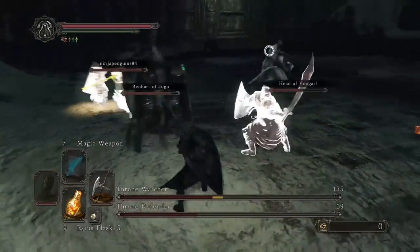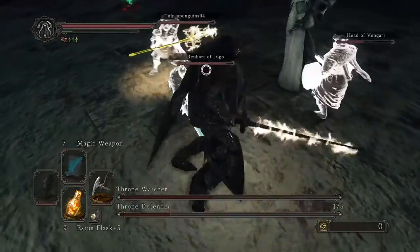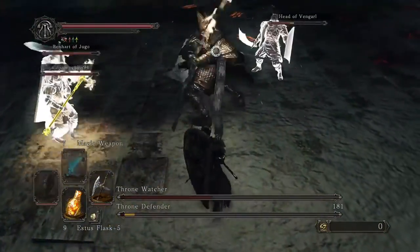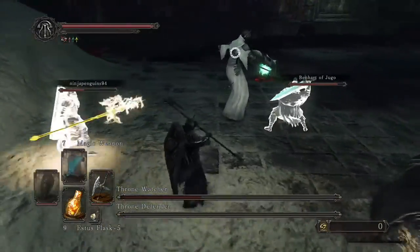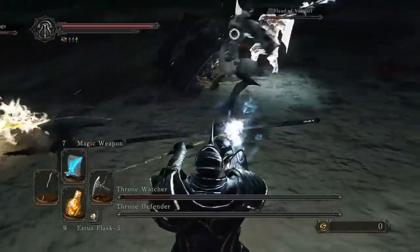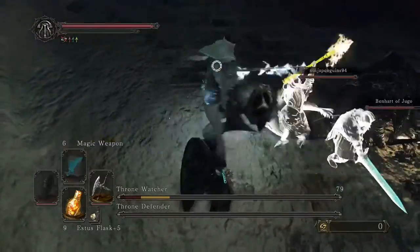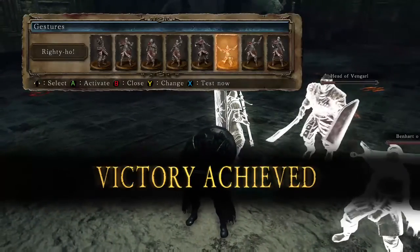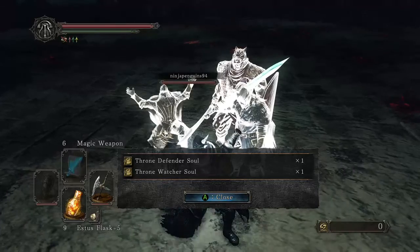We haven't lost any NPCs. The Defender goes ahead and buffs his weapon, so we go ahead and finish wearing him out. Right there the Defender is done, then we start working on the Watcher — and there goes the Watcher buffing his weapon, but we're not having that. I re-buff my weapon, run back in, and put the finishing touches on the Watcher before he can bring the Defender back up. And there you go — me and Ninja Penguins knocking out the Watcher and Defender in Drangleic Castle.